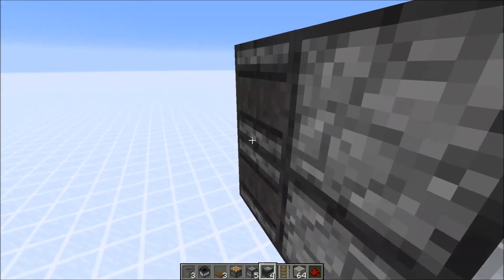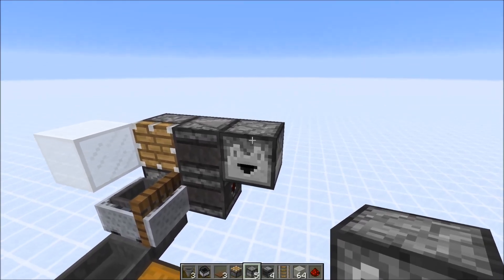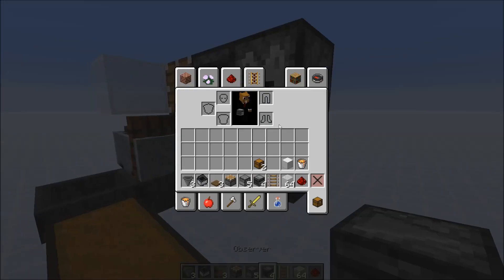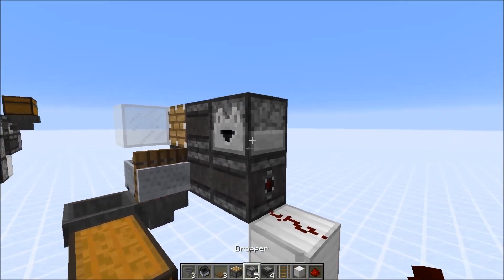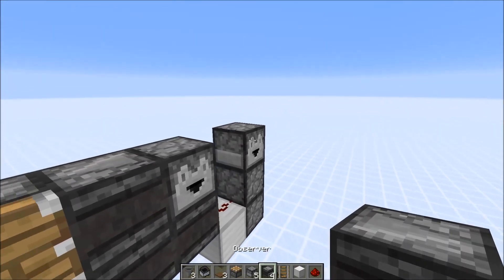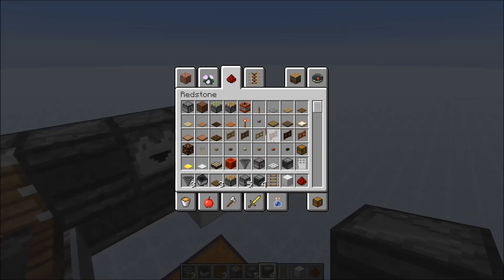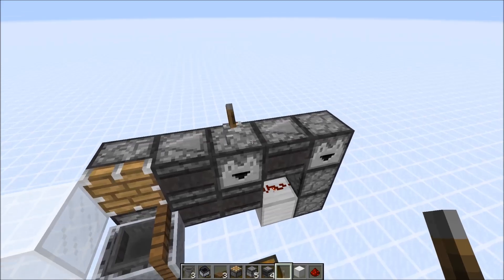Above we also need an observer. This is the dropper for the normal pumpkins, so here we need another observer. Then we need a block that you can place redstone dust on, and then three droppers — this one faces in that direction. Place another observer, making the circuit. I actually forgot we also need a lever, so unpower everything like this.